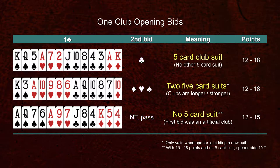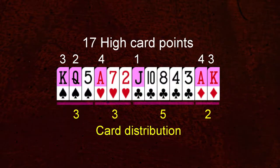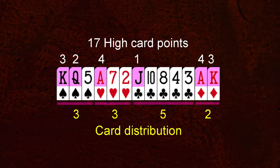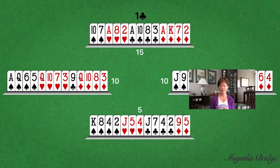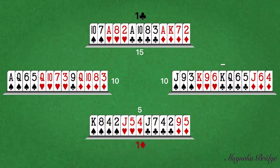Let's say your partner has opened the bidding with One Club. Your response is based first on the number of high card points in your hand, and second on how the cards are distributed among the four suits. Let's have a look at a few hands. One Club. Pass. One Diamond. In response to One Club, and with 0 to 6 points, responder's default response is One Diamond.